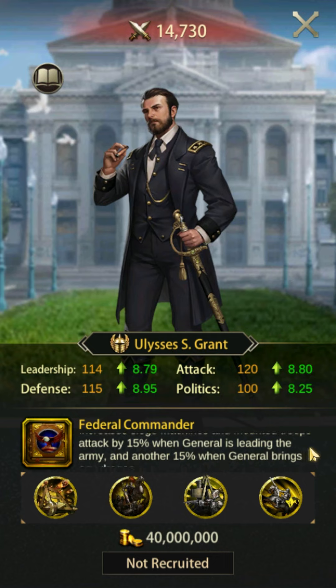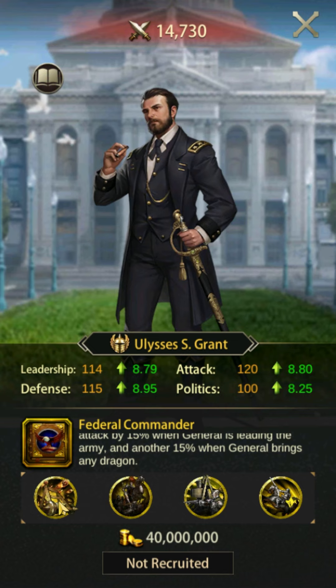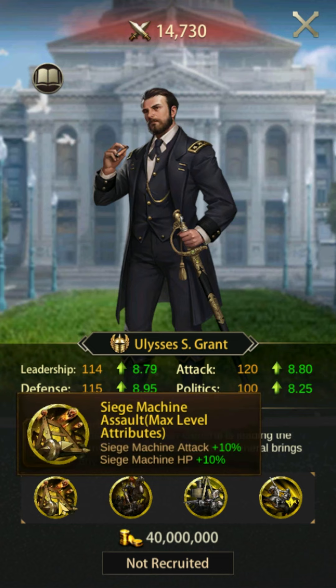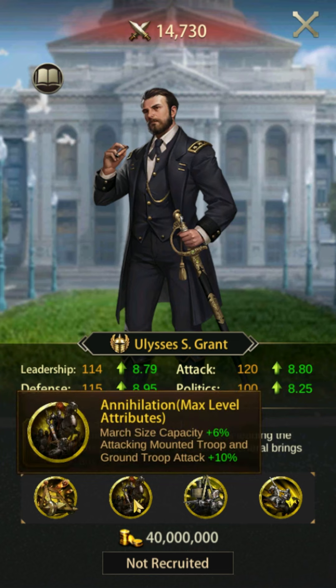Ulysses S. Grant is a solid pick for a siege machine general. His skill Federal Commander increases your siege machine attack by 15% normally, or 30% if he is equipped with a dragon.